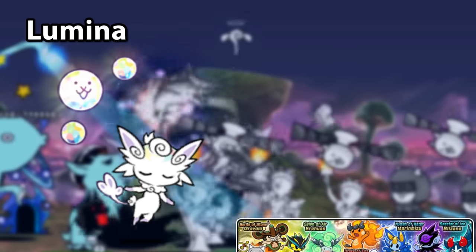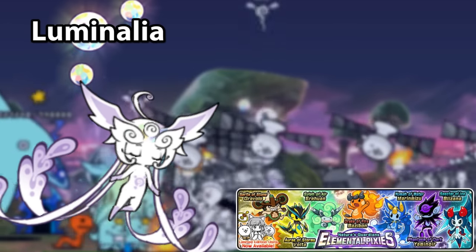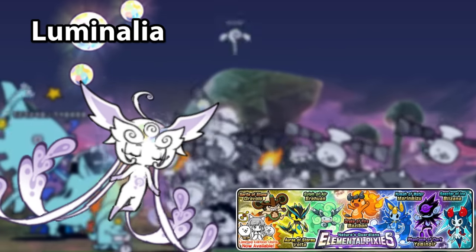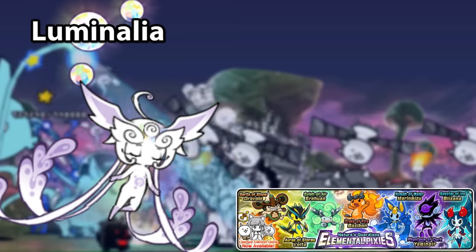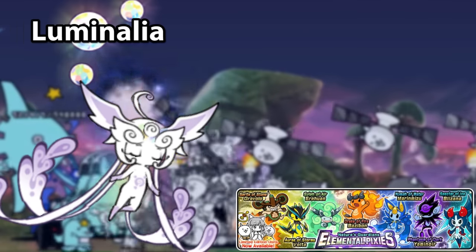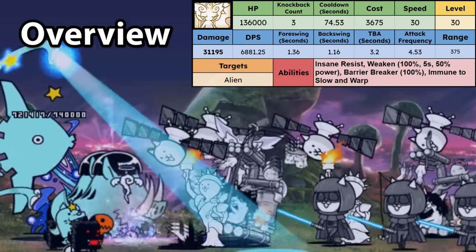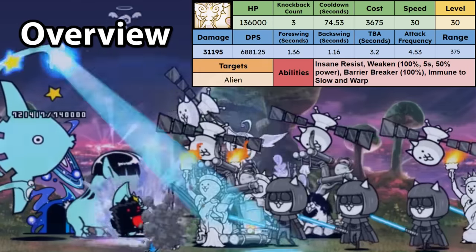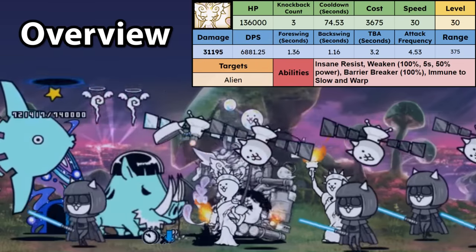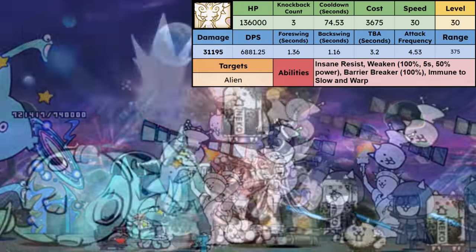Next up is Lumina from Nature's Guardians Elemental Pixies. Second form: Luminalia. The Pixies are kind of based on Pokemon types, so I'll be the guy to say that Luminalia would be pretty fitting as a normal fairy type mythical. Her first form is essentially outclassed by her second form in almost every situation. Luminalia's stats are shown here. She's a very good alien tanker, with almost a million effective HP at level 30, which she can increase even more with the addition of her guaranteed weaken. She'll carry you through Cats of the Cosmos very easily, and will also help on other alien-based stages.